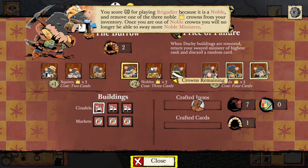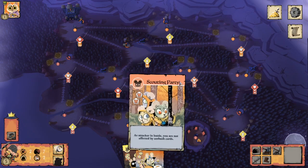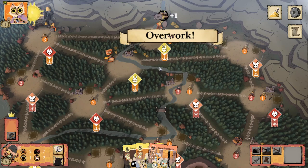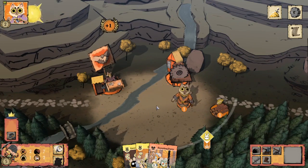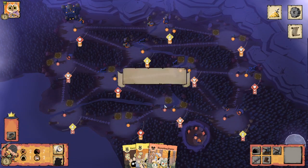Two points for Brigadier. We draw our one card. The cats are going to overwork and build a Recruiter, then recruit, and pass it back to the moles.